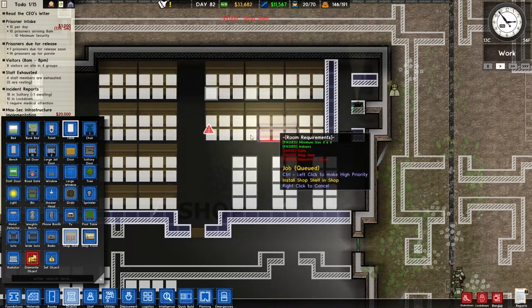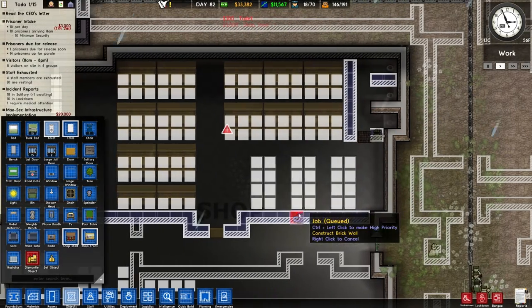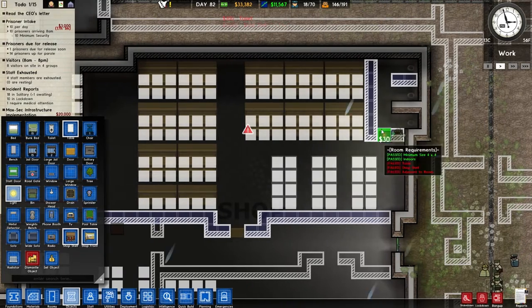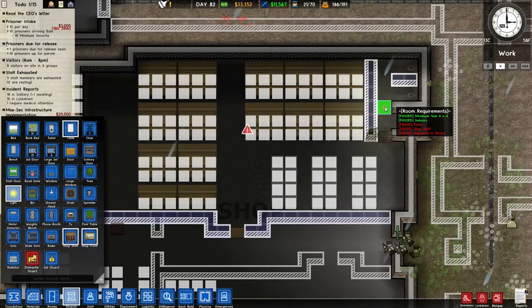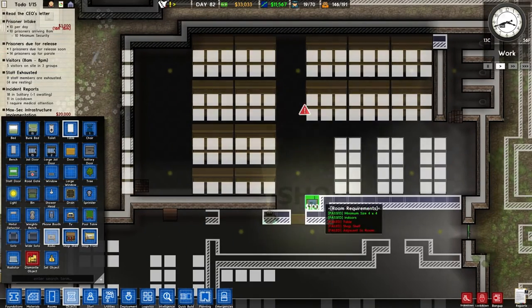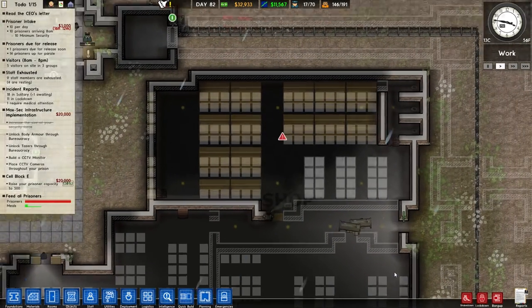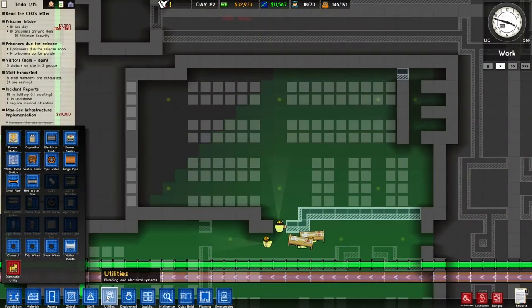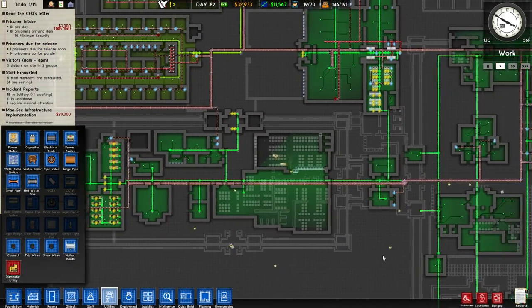I reckon this is probably a good idea to build the store because we should theoretically get some money back. To be nice, we'll also give them a radio — they can work to a radio, wouldn't that be nice. Build the shop! Oh, what is the power like — we're going to need to put the power in. I've done a bit of fiddling with the power.